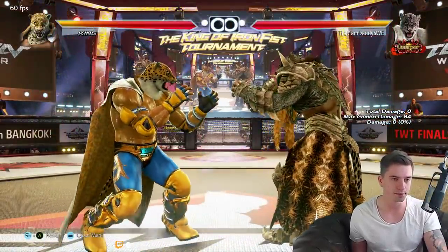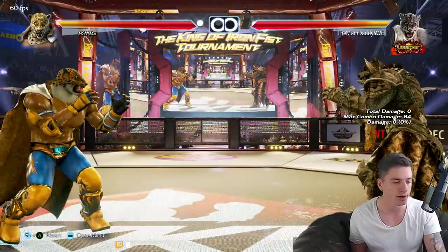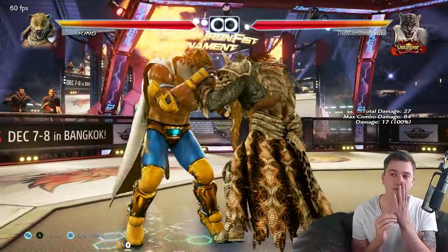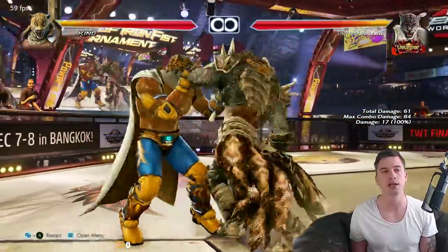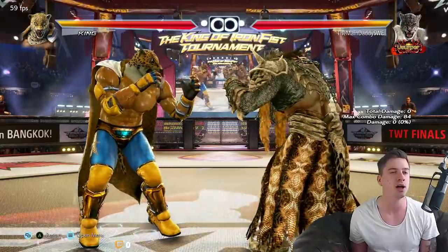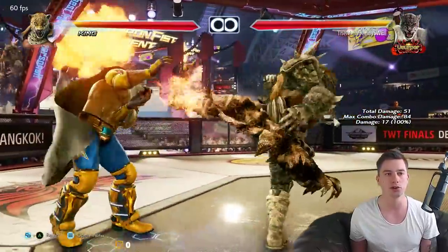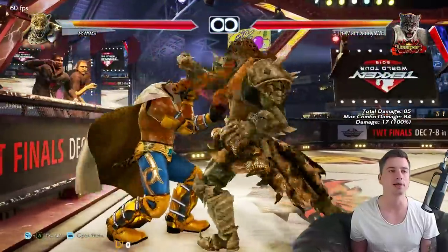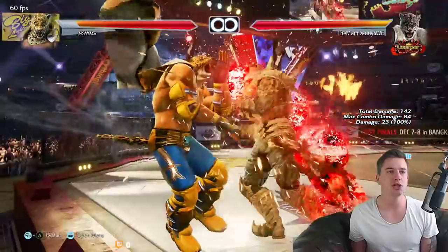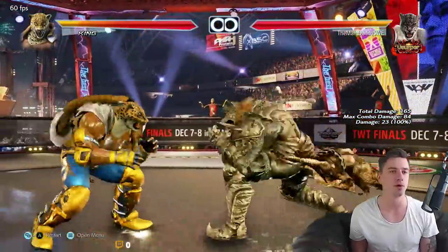Now I'm going to go through all the changes following the patch notes. 4,3,4 - this two-hit string got a change. It's not a natural combo, but both hits are safe, so it's really nice. You can mix this up: 4,3 or 4,3,4 - there's really no risk in doing it. They reduced the damage by one, but they also added that the last hit can now be cancelled by holding back into the Spin of Darkness. A gimmick, but it could be nice.